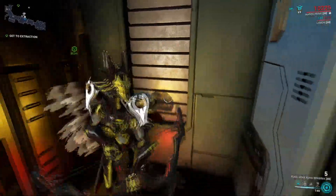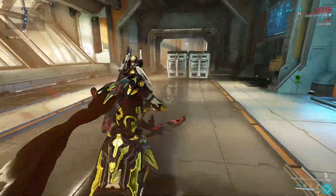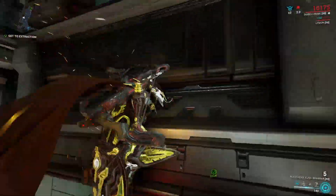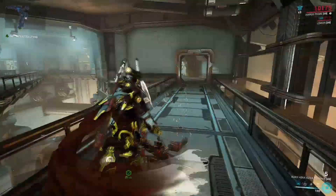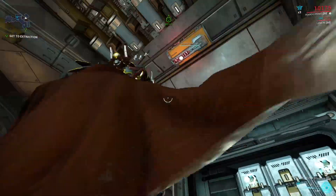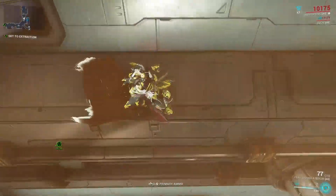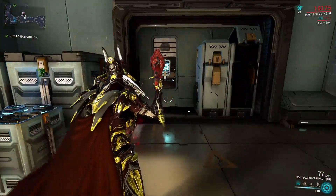Now if you notice, it's kind of like a hack system — you're supposed to go up and select it, but it's not working. The reason being you have to shoot something. In different random areas of the map you'll see this thing that glows slightly red and buzzes. This is the access controller — if I shoot it and then go back down here, you will see that the panels are now accessible.